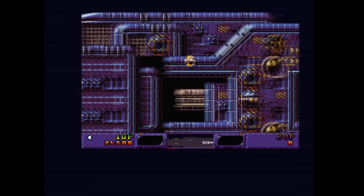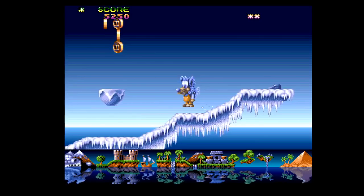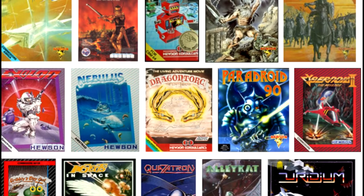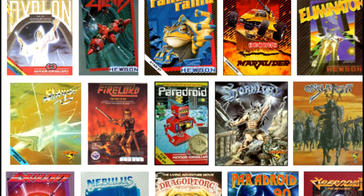Alas, there would be no more Euridium after this. Graftgold again moved on to other projects, but after largely struggling through the 16-bit era, they would never be able to survive in the 32-bit era. After their only two PS1 titles both failed to sell, the company folded in 1998, joining the myriad of other companies, large and small, who didn't make it through. Hewson were by this stage long dead — they'd closed in 1991 after years of financial struggle, with Andrew Hewson and others going on to form 21st Century Entertainment. Everything was quiet for many years on the Hewson front — until 2013.